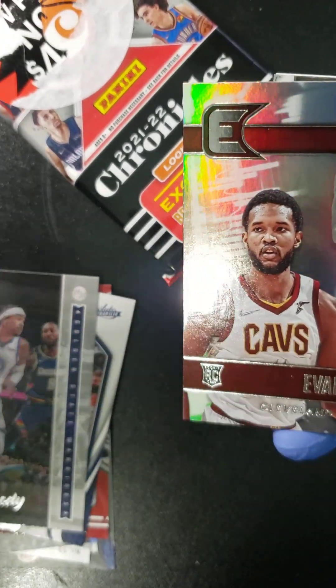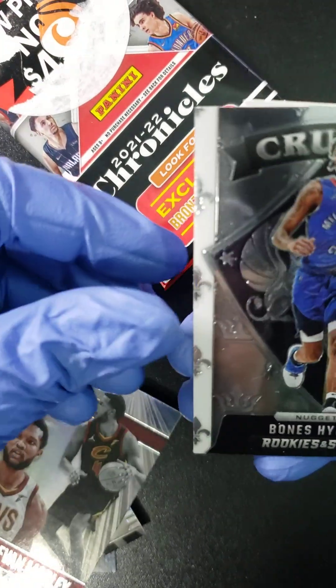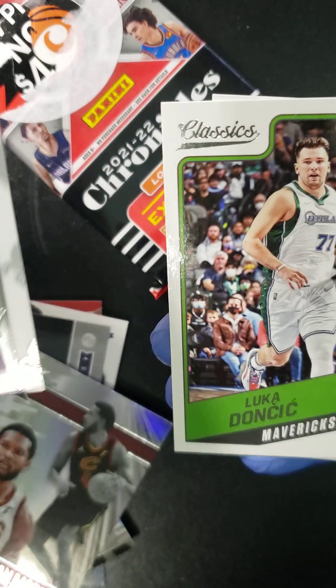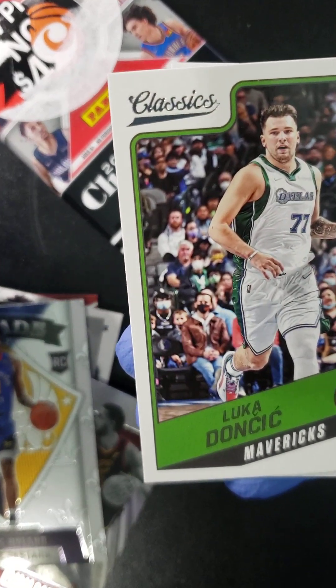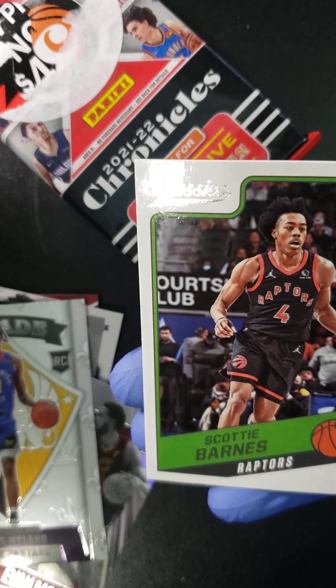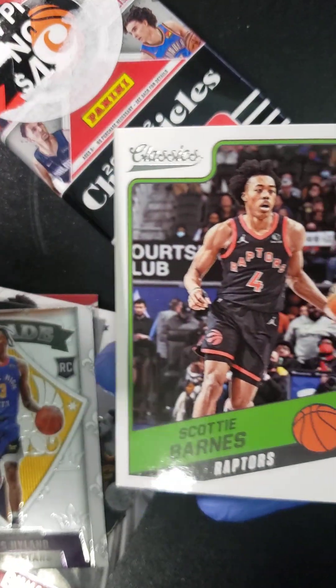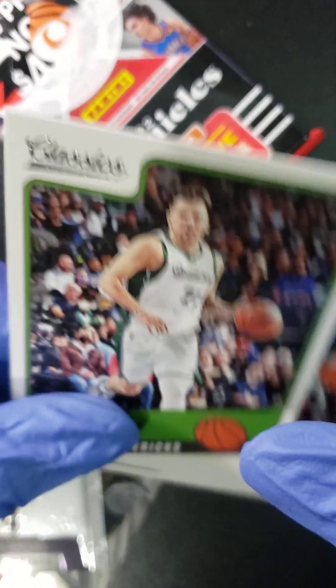Still haven't seen anything numbered yet. We got an Evan Mobley, we got a Bones Hyland rookie card. We got a Luka Doncic classic card. And we got a Scotty Barnes classic card — that's actually his rookie card. Not bad, not bad.